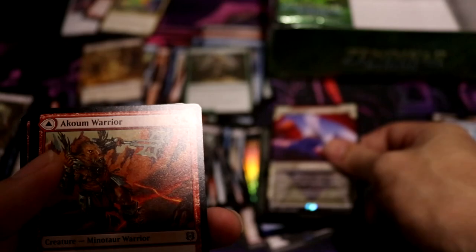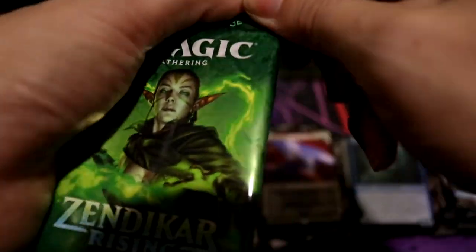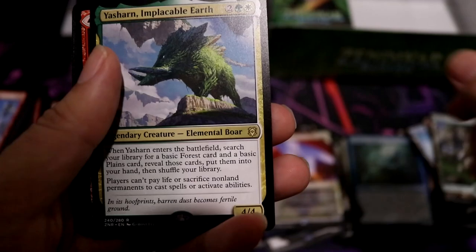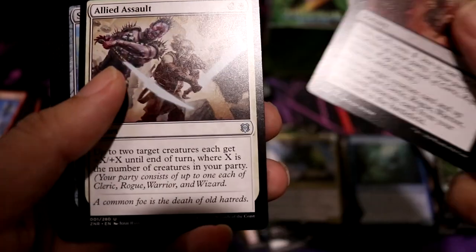Island, Philodar Retreat — one of my favorite cards in this set. Akum Warrior, Core Blademaster, Thundering Spark Mage. Alright — last third of the box. Forest, Yasharn — that's good. Song Mad Treachery, Twart the Grave. Alright, Assault.